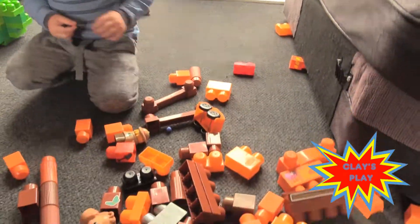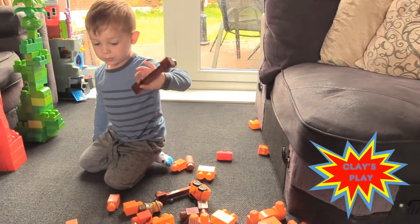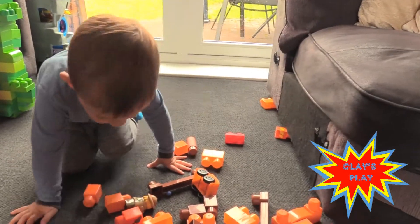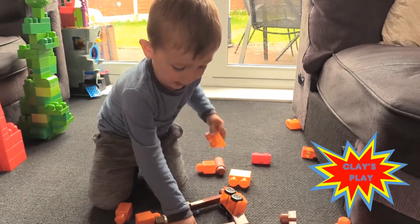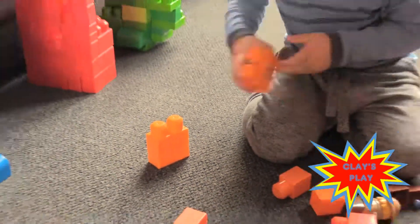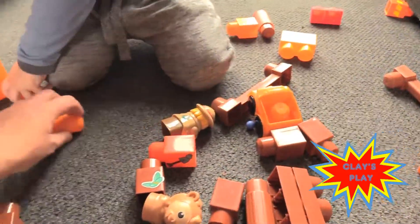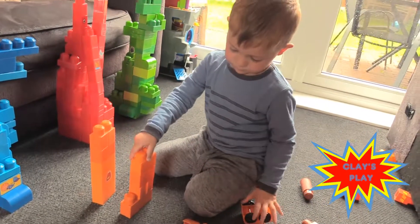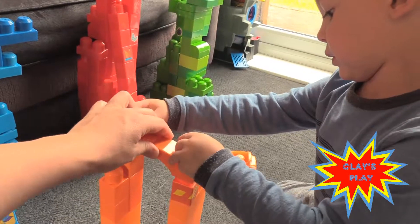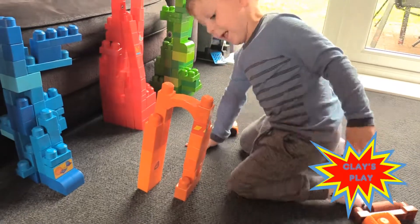So what colors do we have left now? A brown. And orange. Before we do the brown, let's do the orange one - quick! Good job. So this is an orange tower. Quick, let's find the orange - orange, orange! Whoa, that's a cool orange tower, isn't it?